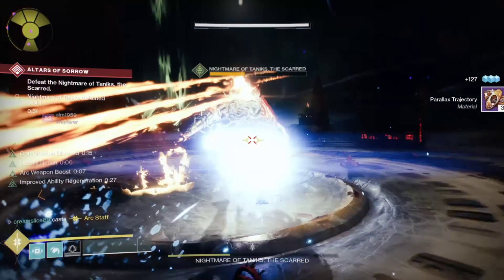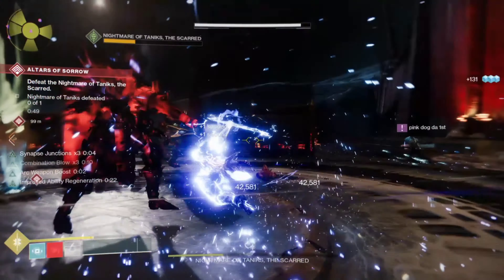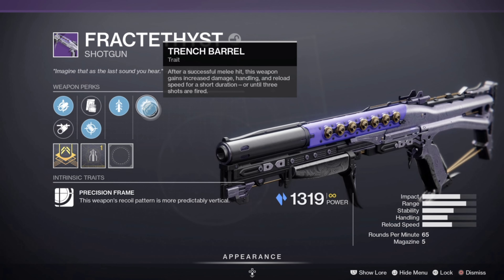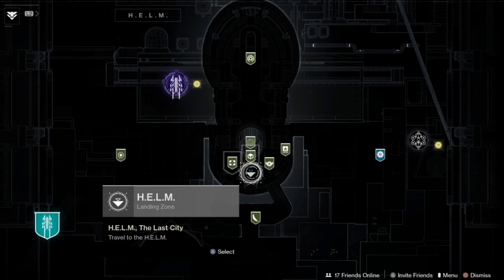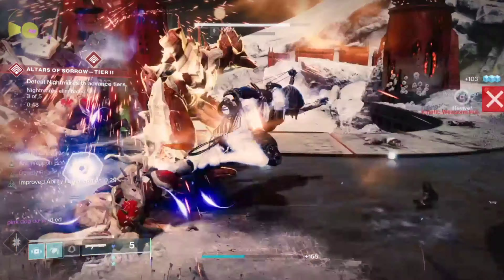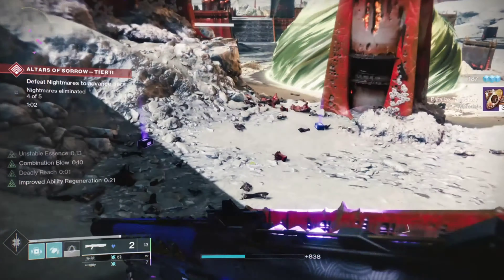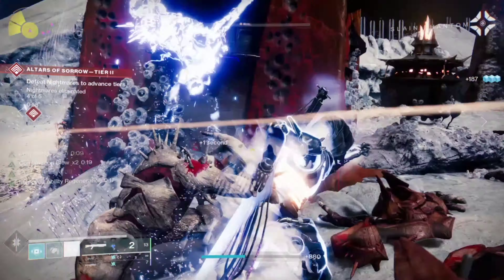If you wanted to add more fire to the furnace, throw on a shotgun with Trench Barrel or One-Two Punch for extra DPS. A good option is the Fractal Fist, the new Stasis shotgun from this season. You can farm this by heading to the Helm, cashing in your Umbral Engrams, and trying to land Trench Barrel. This is a great perk especially with the aggressive playstyle we're going to be doing — after successful melee hits, this weapon gains increased damage.